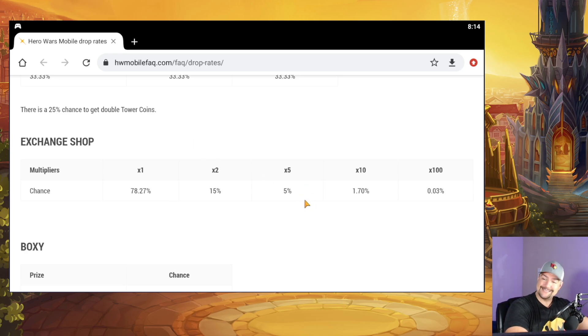Only if there was bad luck protection built in would that be different — and there are other things in the game that bad luck protection is built into. Supposedly the Heroic Chest has bad luck protection; supposedly the Titan Spheres has bad luck protection, so you can get Cleaver from the Heroic Chest and Super Titan Soul Stones out of the Titan summoning spheres. But there's no bad luck protection on the exchange shop. So you could get the times 100 a hundred times in a row — very unlikely — or you could not get it for a thousand pulls. I know a lot of people who have never gotten a times 100 out of this.